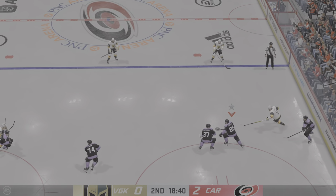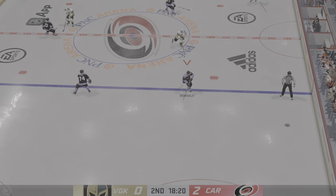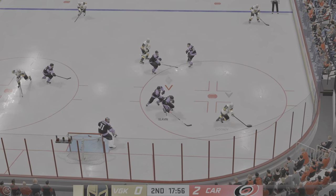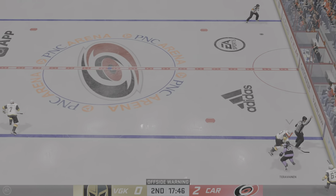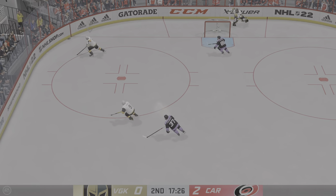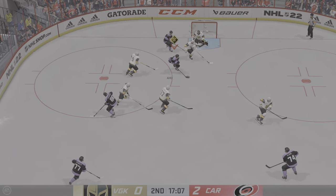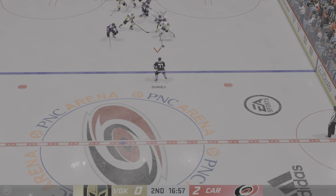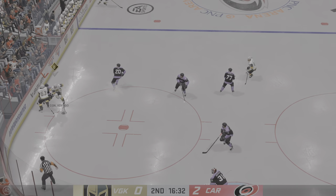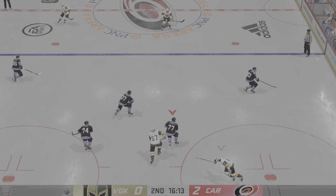Carolina's got the puck. And now they look to make something happen from the neutral zone. Scooped up along the wall by D'Angelo. And a miss — that goes right out of the zone. Knocked away in the offensive zone. Vegas looks to move the puck from their own end. The Golden Knights scooping up along the boards. And that's picked off.